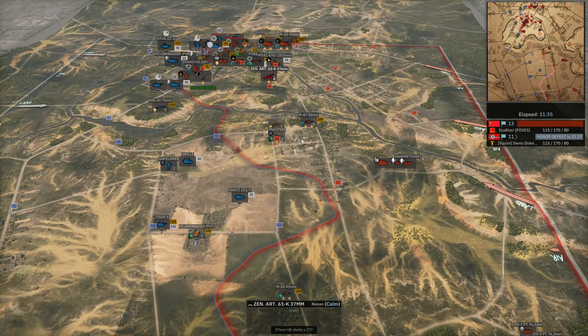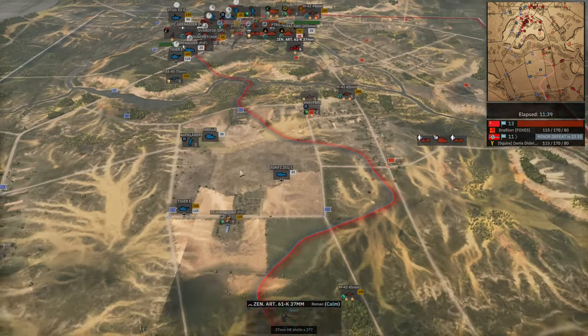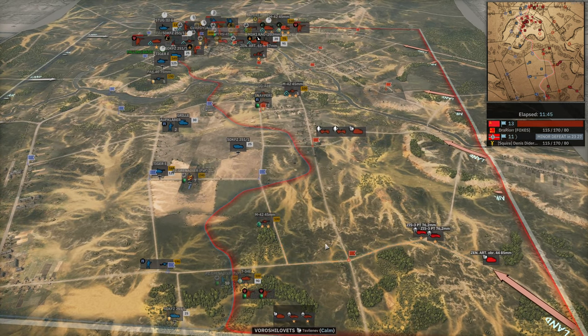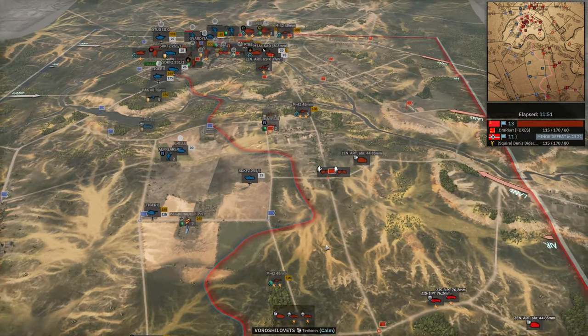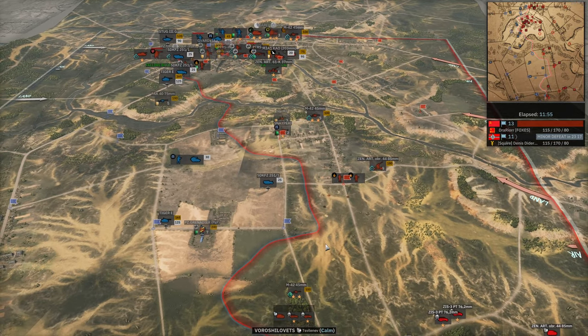Tiger has to get ranged on that 37mm. It looks like Dennis is slowly starting to stabilize. Two more Zenarts and another 85mm — important to have these 85mm overlapping, especially with Fokkers in play. This 251 is just going to push forward and potentially give line of sight onto these Akumichikis, which are holding — really the only thing holding this flag.